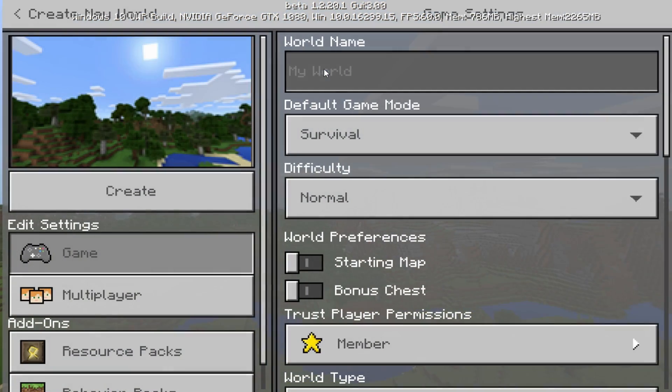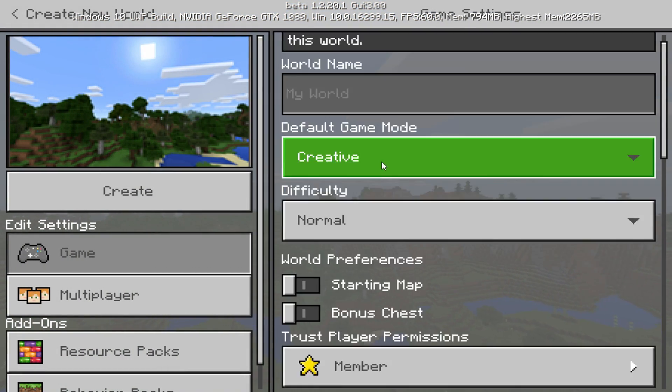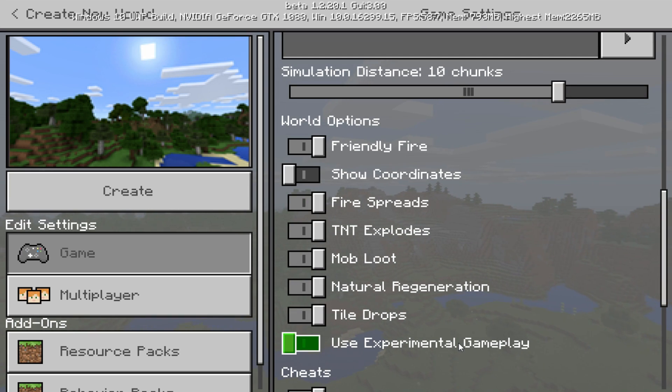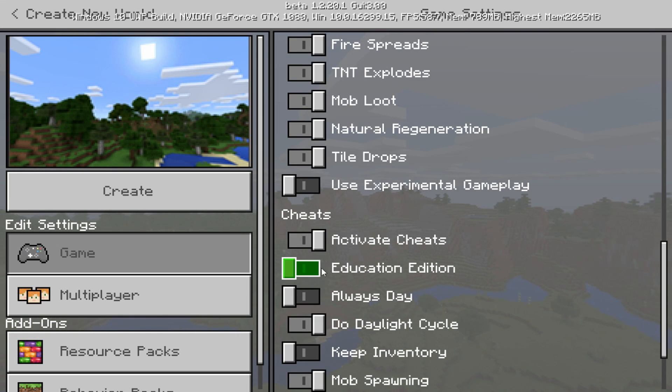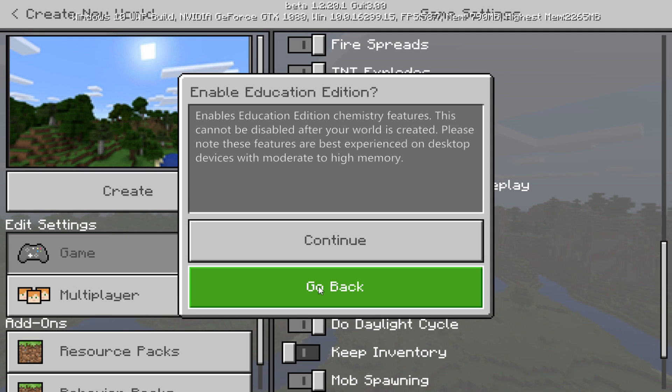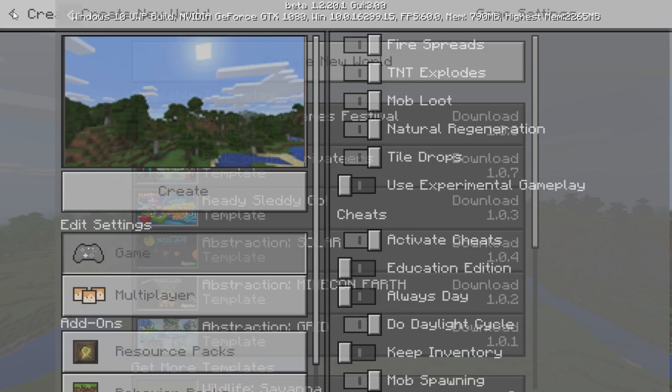So we've got to create a new world. We have to set this to Creative. We scroll down — they introduced this, which is for the experimental gameplay, which enables the updated aquatic features. Going down, we have the Education Edition. Enabling this will give you the Education Edition features, which is exactly what I'm going to be showing you in today's video.